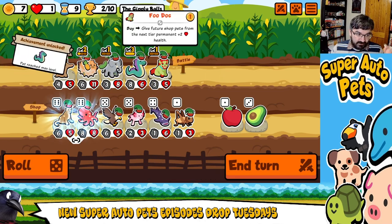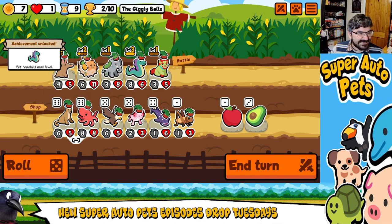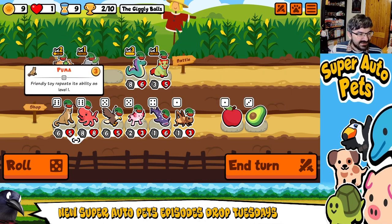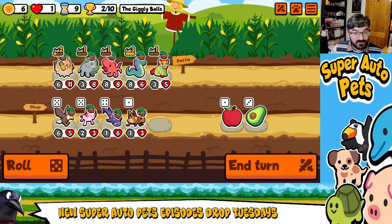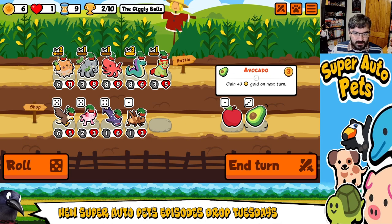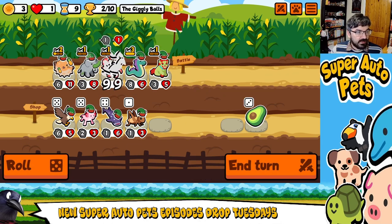We can level up Basilisk — Basilisk is now level three! Aardvark, I'm really sorry, you're just no good to me. We are going to bring in octopus, because octopus is just rude. I do like octopus, but octopus is very mean. And just to double down on the meanness, let's put a thing into you.